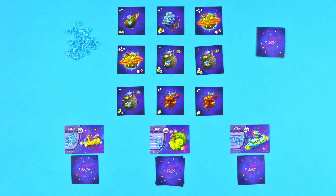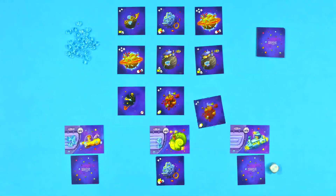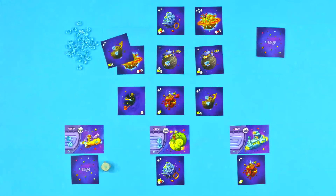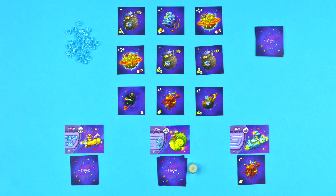Play continues with players either spending fuel crystals to collect planet cards or gaining fuel crystals. Some planet cards have additional special effects. These cards will remain face up in front of the player until the special effect has been played.